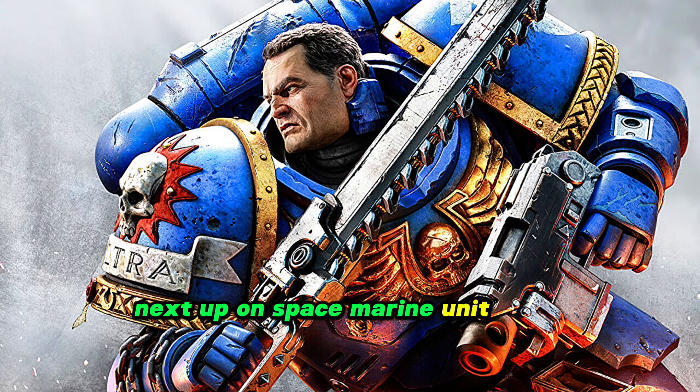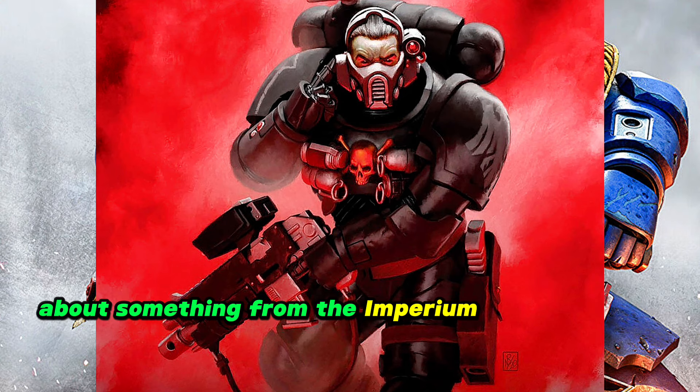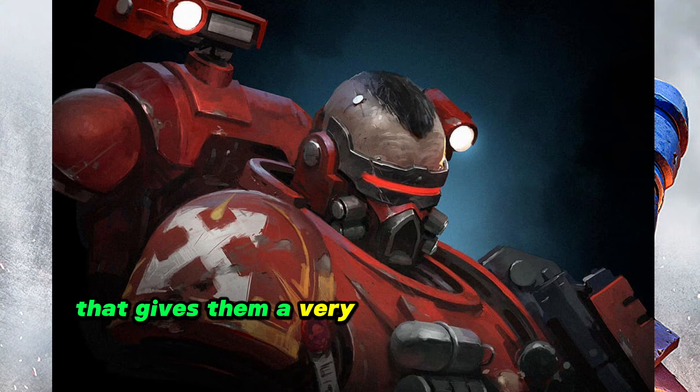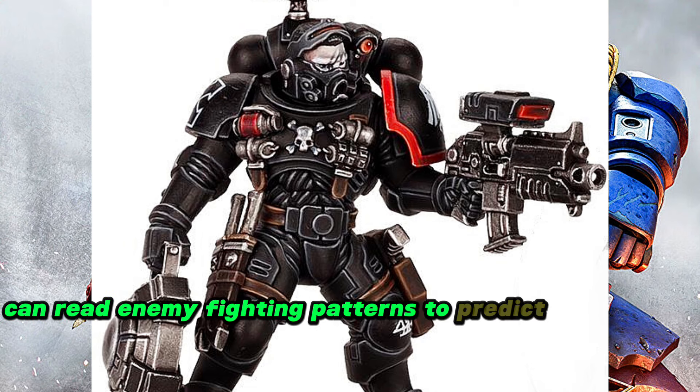Next up, the Incursor. This Primaris Marine seems really basic — just bolt or regular Space Marine weapons — but their technology is what they bring to the party, which is a weird thing to say about something from the Imperium of Man in 40k. Thanks to their Divinator-class Auspex and Oculus scopes, they get a ton of battlefield data, fed to a totally-not-heretical AI machine spirit that gives them a heads-up display letting them see enemies in darkness, through walls, and enemies about to teleport in. This totally-not-an-AI can also read enemy fighting patterns to predict their moves, letting the Incursor shoot or stab where the enemy is going to be — really cool, but really rare given that advanced technology.